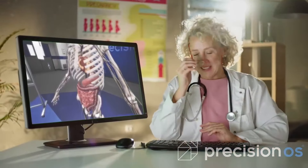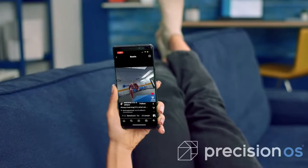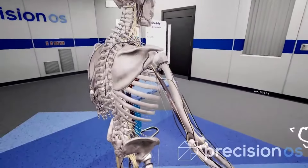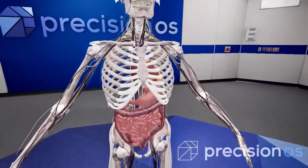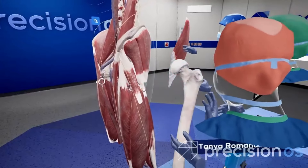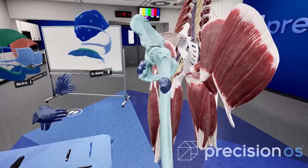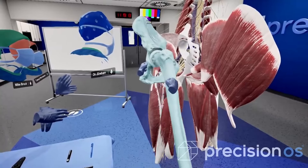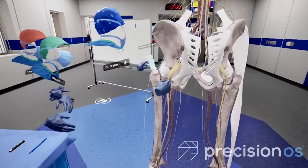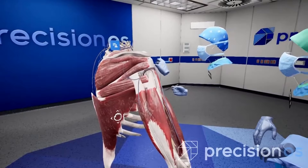Prepare for an unprecedented journey into the human body with Body Works, the groundbreaking VR anatomy studio. With Body Works, you can create and visualize complex anatomical structures with stunning 3D models. Educate yourself by engaging with interactive simulations and real-time dissections led by expert anatomists. Master anatomy concepts effortlessly with concise visual-driven lessons, and collaborate with peers and educators to enhance your learning experience.